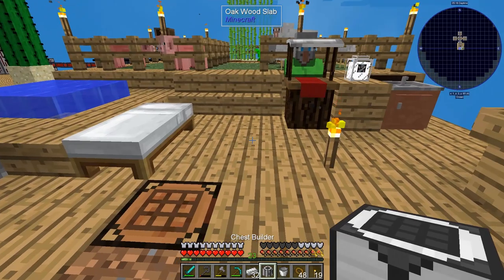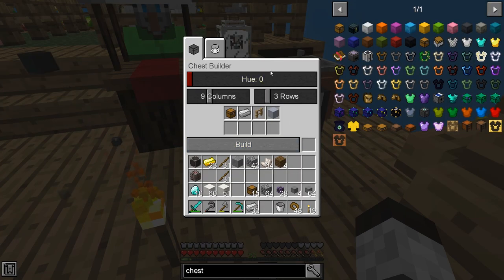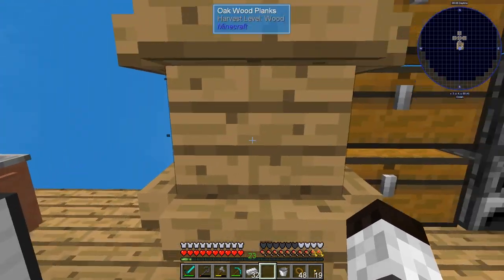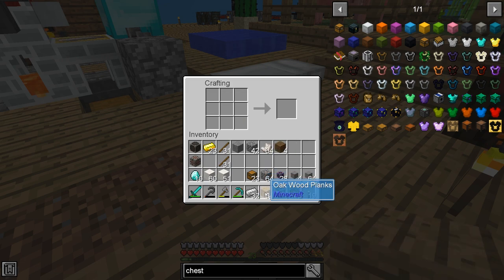I'm going to put the Chest Builder down right over here. What this does — and this is really cool, I saw it on another video — is you can create chests or backpacks with different sizes. I can make it whatever color I want. Let's go with a maroon color. I want this to be a massive chest — 24 columns, 12 rows. It shows I need 18 chests, 64 iron, a bunch of fences, and some clay. We only have 15 chests so we need more. Let's make up a bunch more.